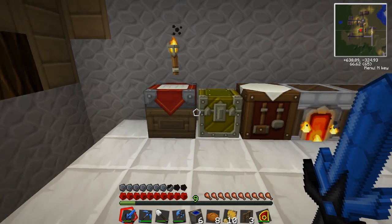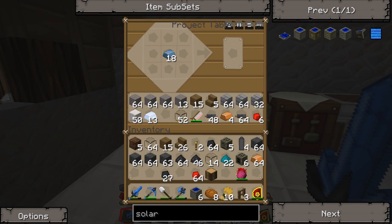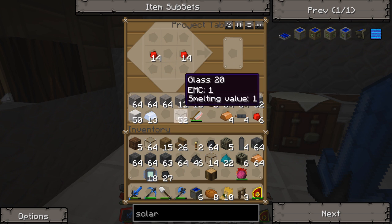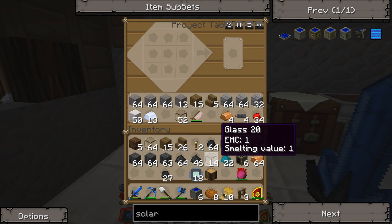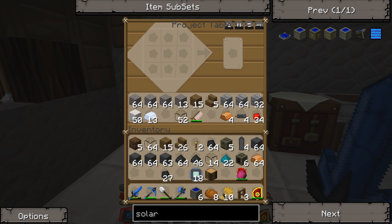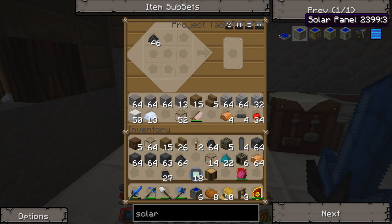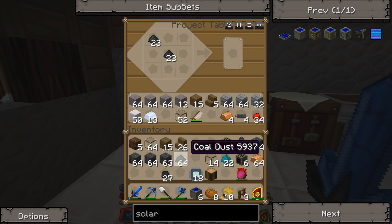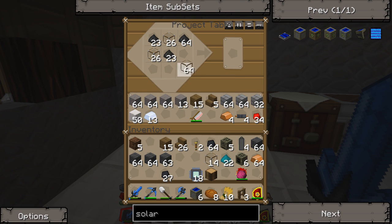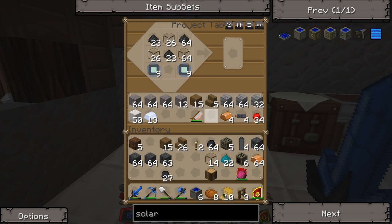I need some more redstone — we use a lot of it. Let's make as many as we can here — make 18, because that's how many iron ingots we have. We'll do this, then glass, electronic circuit on either side, generator. We can't make six because that's all we have on that.